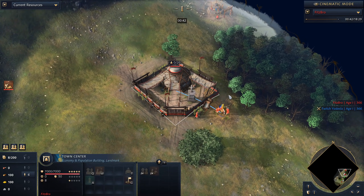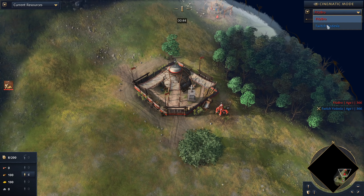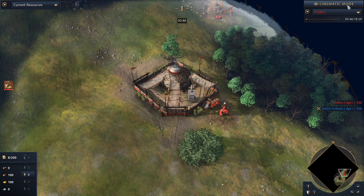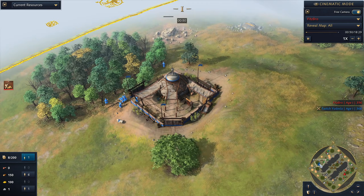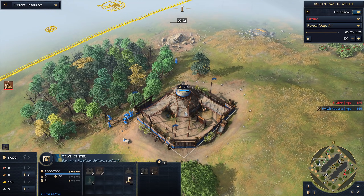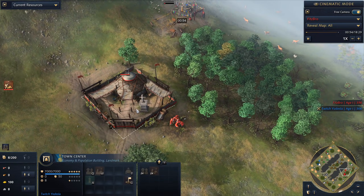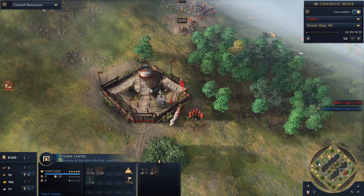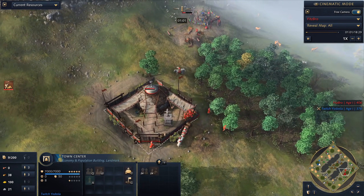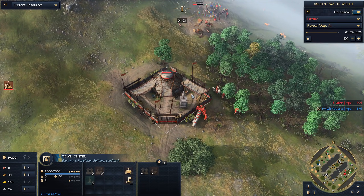What he's going to do is research Superior Mobility right here in the dark age, and then zoom his town center across and drop it right on top of me. That will idle all my villagers, and then he shows up with his horsemen and tries to pick up anything I have left.